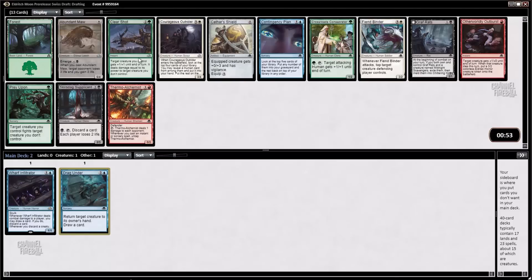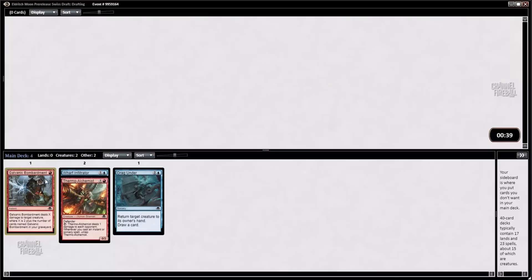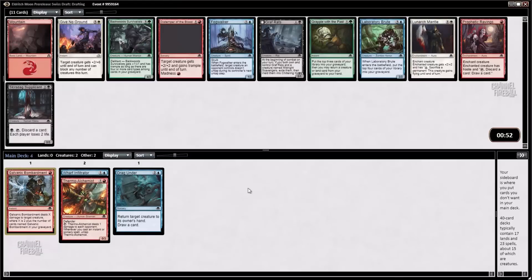Another Abundant Maw. Ooh, here's a Clear Shot. I'm going to take that most likely. There is actually a reasonable choice here between Clear Shot and Thermo Alchemist. Thermo Alchemist is going to fit into the shell we've developed so far quite a bit better. Clear Shot, though, is a much more powerful card — one of the better uncommons, leads to a lot of two-for-ones. But Thermo Alchemist is one I've been really impressed by and it would go better in this blue shell we've got the first two cards of. Let's take the Thermo Alchemist and see if we can't make this deck work.